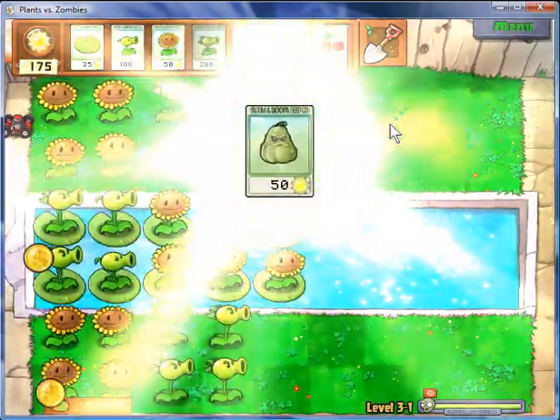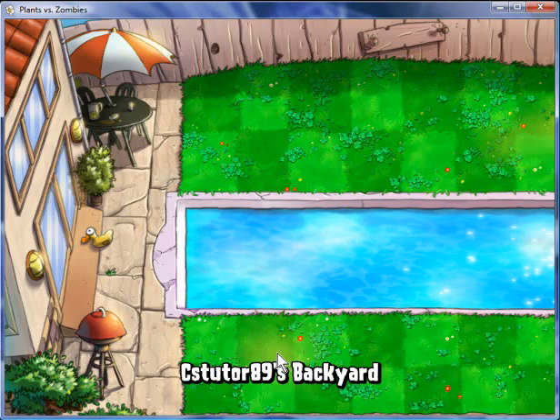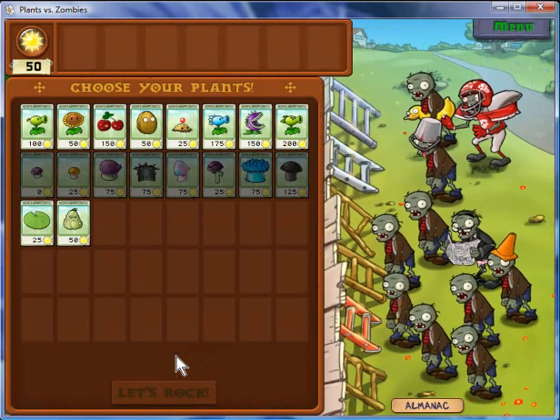Here's a goodie — it's the squash plant. Basically, what this one does is instant kill zombies. But it can only affect zombies in the square next to you.